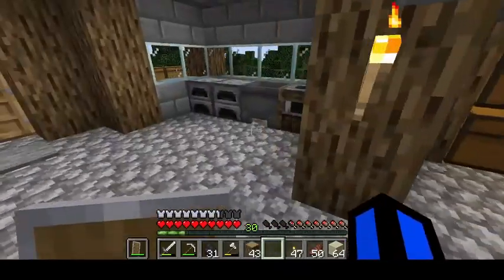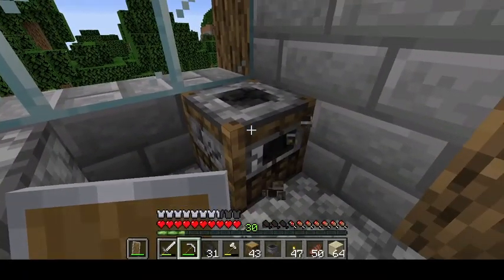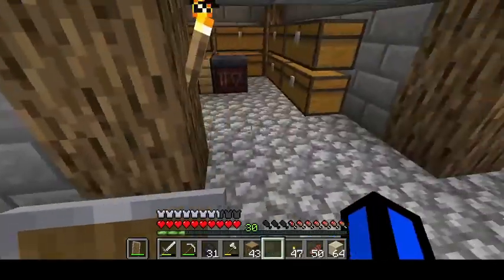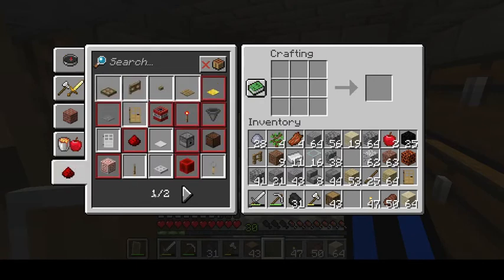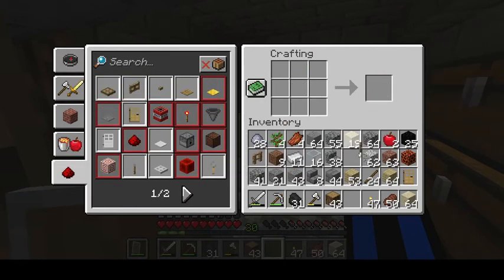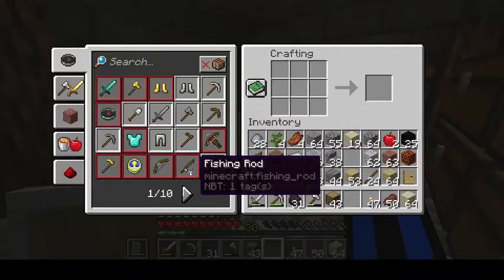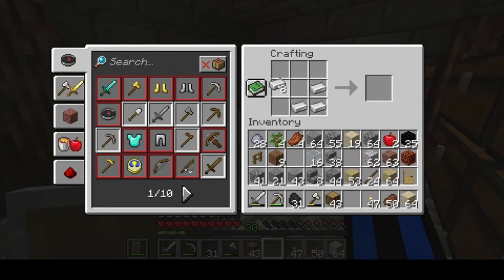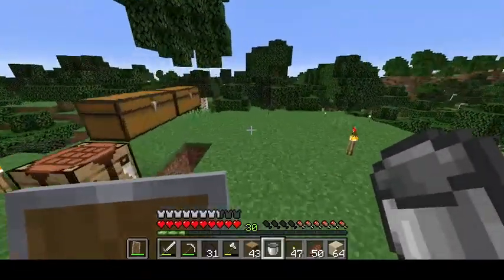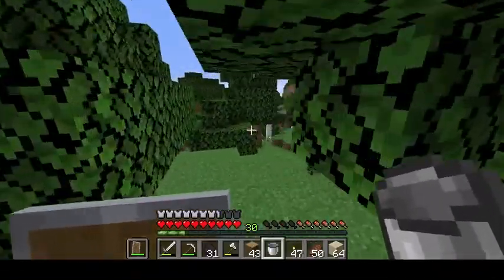A cauldron... actually, I've got an idea. If I switch that out and put that there, then I can craft a lever — point it down like a tap. And while I'm here I can craft a bucket, go get some water, fill it up, and give it to the cauldron to make it look like an actual kitchen.